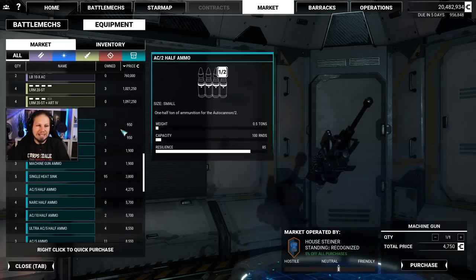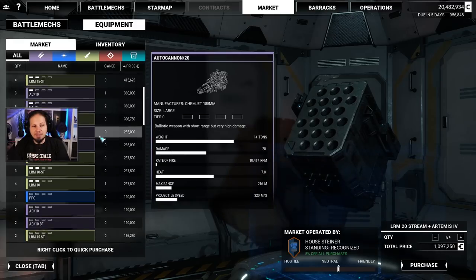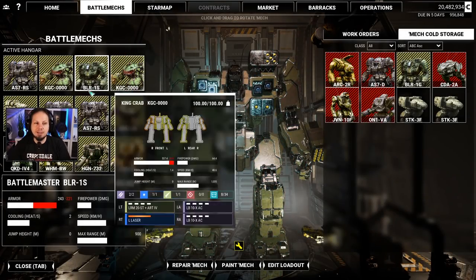Maybe we can sort by price. No, the other way around. This is the valuable stuff that you should take a look at, I guess. But there are no double heat sinks — it's just ammunition here. So, I'm going to build this here. Let's go.